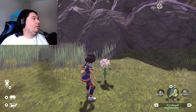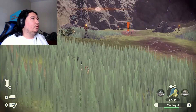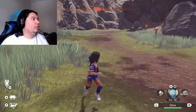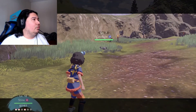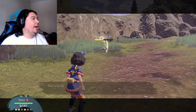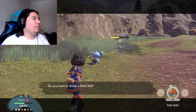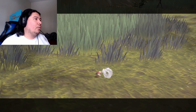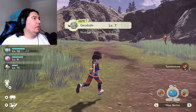Oh look at this — it looks like a Floette. Pepup Plant. Is that a Geodude? That is a Geodude — they're aggressive. Shinx? Let's go Shinx. We shouldn't knock it out so we can catch it. Rollout — he's fixated on using Rollout. That's fine because we're going to catch it right now. We got ourselves a Geodude — nice.